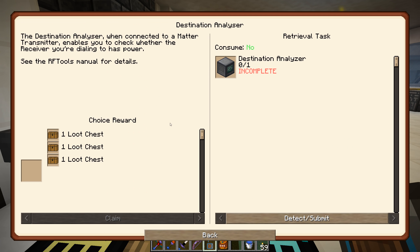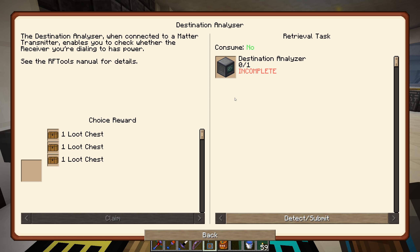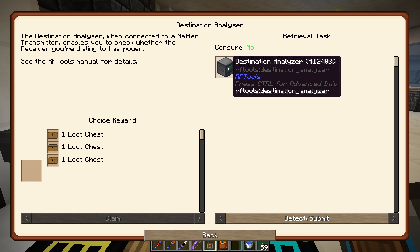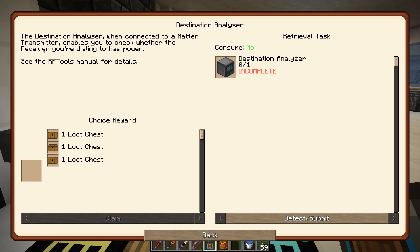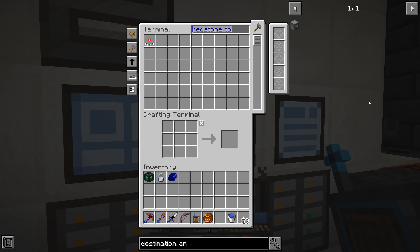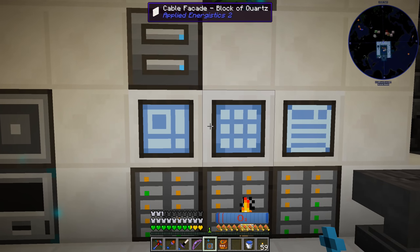The next quest in the quest book: destination analyzer. This is useful - when you dial to another dimension, if it's one that you're powering and it's not powered, this will tell you there's not enough power and you'll die. It says the destination analyzer when connected to the matter transmitter enables you to check whether the receiver you're dialing to has power. I believe this also not only tells you the receiver has power but that the dimension has power.